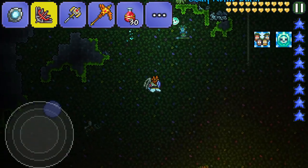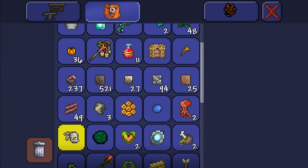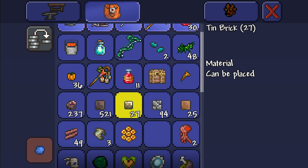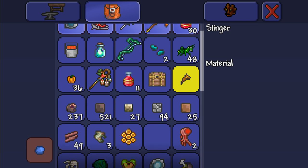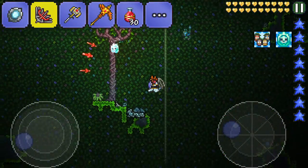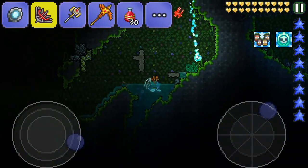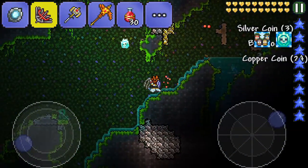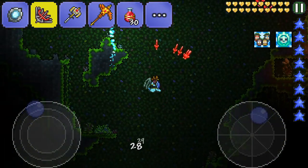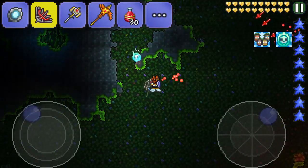What did we actually get for a drop? Let's get rid of lesser healing potions, pressure plates, moonglow, moonglow seeds. Surely it dropped something after all that time killing it. A godly nettleburst — that's what we got! After all that, I get a nettleburst. It's rubbish! Why can't it drop better things? It's godly so it'll sell for a bit more, but we're never going to use it.